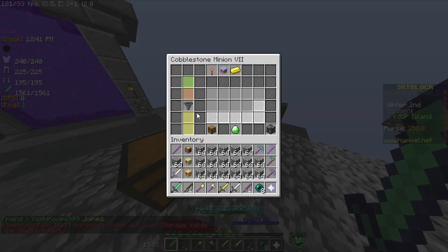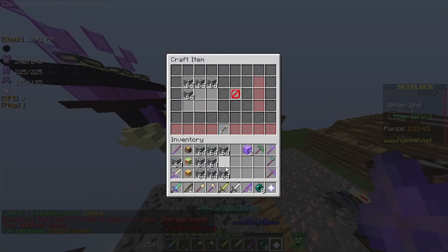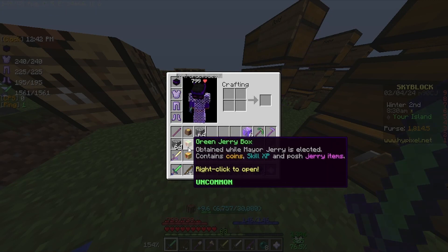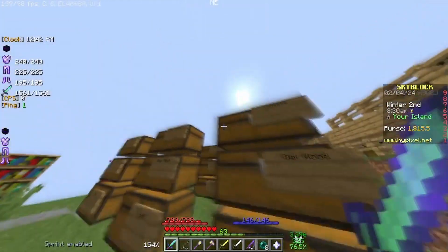I gave the minions that kept filling up quickly Budget Hoppers, so that if they get too full, they would just start generating money. That can be useful. I also forgot to mention, while I was off camera trying to get more minion slots, I accidentally got myself a Green Dairy Box and a Golden Dairy Box. The Golden Dairy Box I can sell for crazy profit.